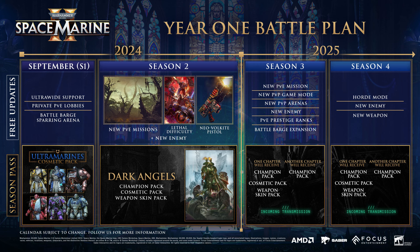From Season 3 to Season 4, content arrives in 2025. We're getting a new PVE mission, a new PVP game mode, PVP arenas, another new enemy, prestige ranks for PVE — probably Call of Duty-style prestige with new rewards — a Battle Barge expansion, and additional cosmetic packs for season pass owners. Season 4 also brings a horde mode, new PVP game modes, new missions, new enemies, and a new weapon.